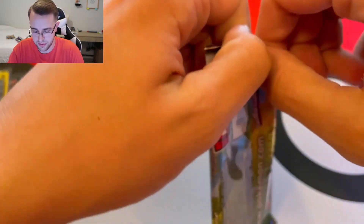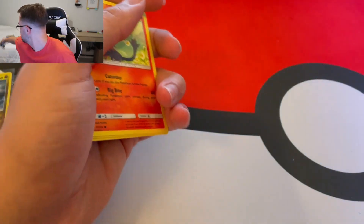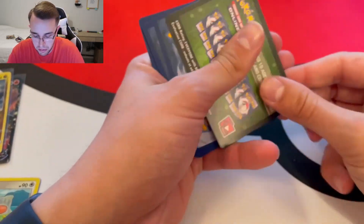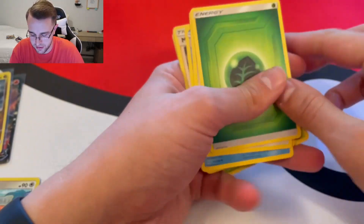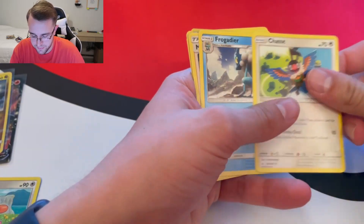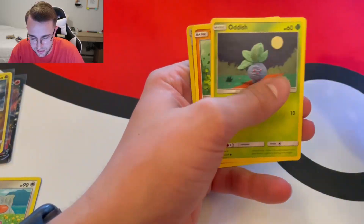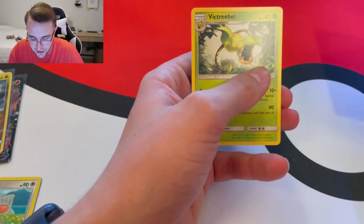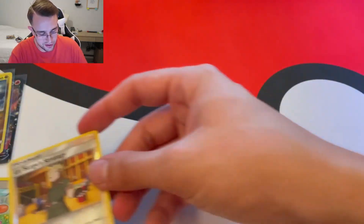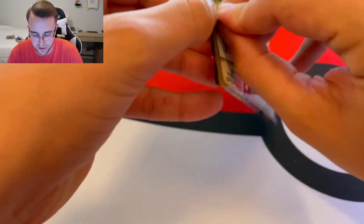Go ahead and move on to the next one. Toss that trash over there and give you that code card. Energy, Chatot, Frogadier, Malamar, Litten, Crabby, Tangela, Oddish, Wooper, Lieutenant Surge's Strategy, and a Victory Bell. Again, not a holo, but we'll take it. Let's hope this last Unbroken Bonds pack treats us well.